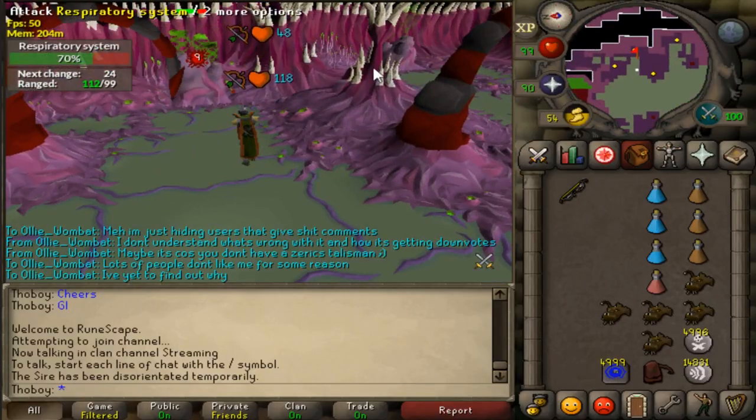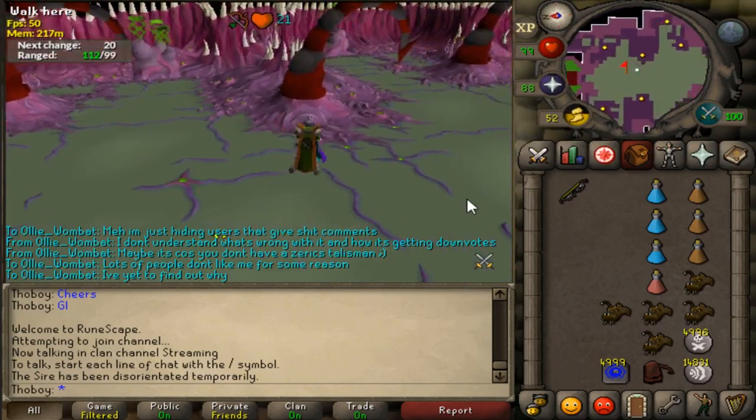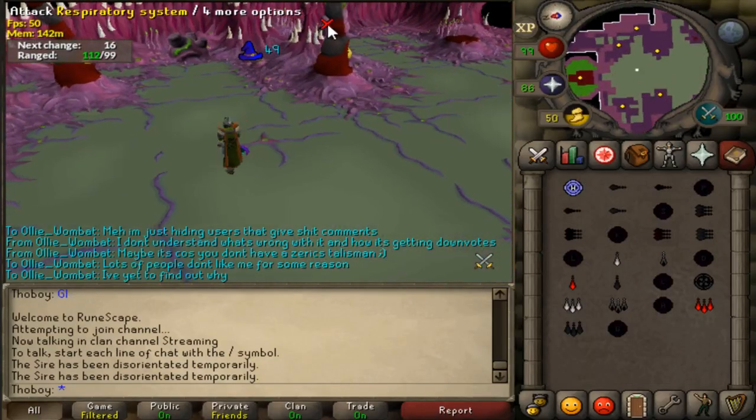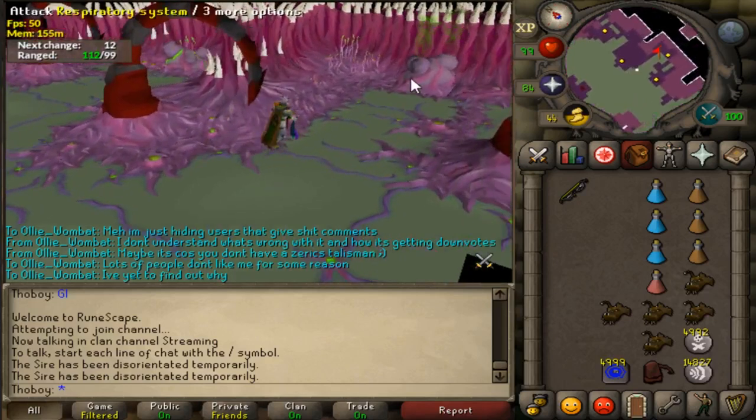So yes, Abyssal Sire. Abyssal Sire has a magic level of 200, which is decently high. It's not as high as the Zilyana or whatever, but it would still give me a rather high chance of getting some nice damage in. And it did.